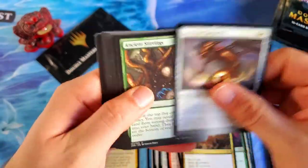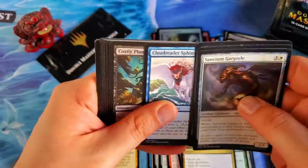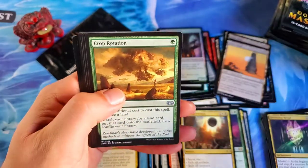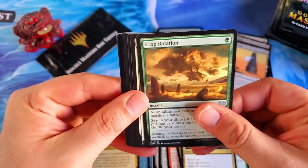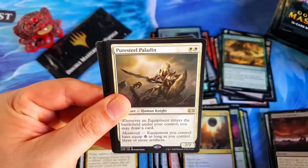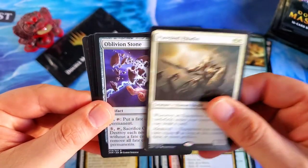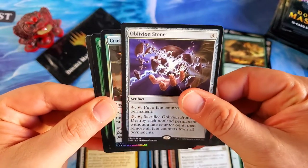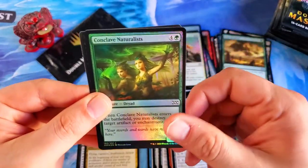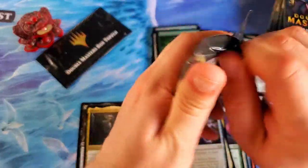Ancient Stirrings — that's a good card. Full-shock Gauntlets again. I thought that said Frogify for a second but it says Fortify. Crop Rotation — very nice, that's a good one. Drown in Sorrow and the Puresteel Paladin — didn't see this one in the spoilers, I must have missed it. Oblivion Stone, very nice, fate counters. Our foils are Crusader of Odric and Conclave Naturalists. That's it for the first stack — on to the second stack, moving along.